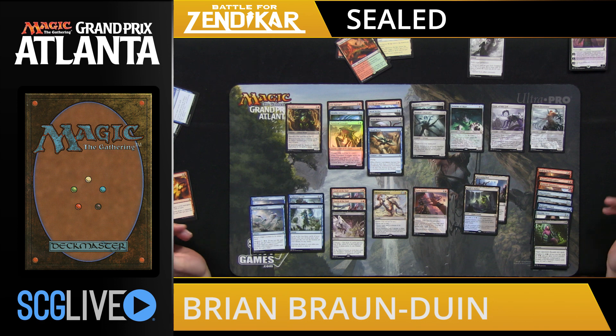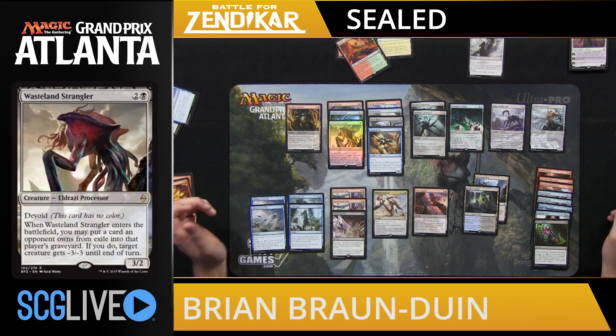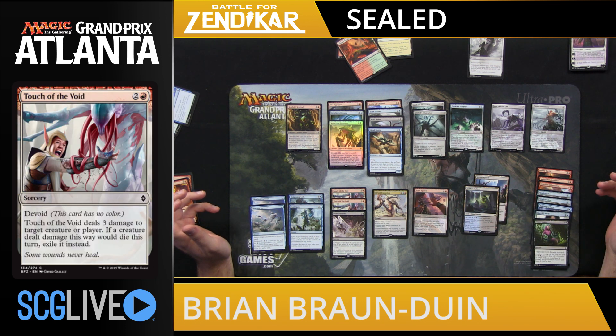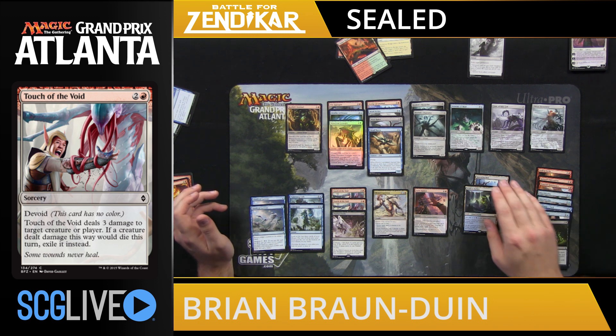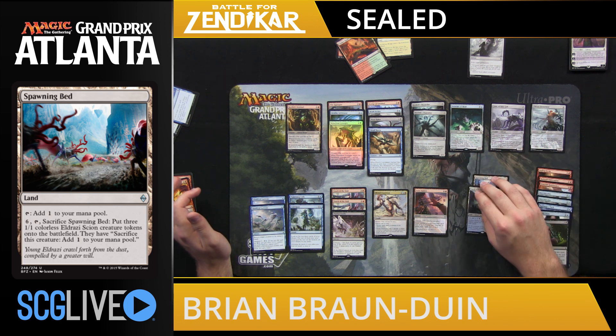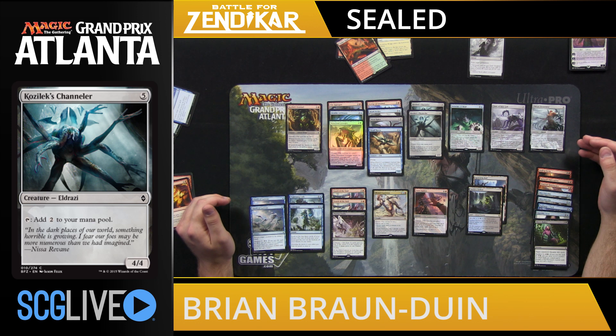So as you can see, I ended up building a Grixis Devoid deck, which is a little bit greedy, but at the same time I didn't feel like blue-red, blue-black, or black-red were powerful enough on their own. There are some advantages to playing three colors — for one, Painful Truths is more likely to draw us three cards now instead of just two, and we get access to powerful cards like Wasteland Strangler, Brutal Expulsion, and Touch of the Void. I'm playing 18 lands with Spawning Bed as the 18th because we have a lot of top end. We have Kozilek's Channelers to help us get there, and the extra land is going to help fix our mana.